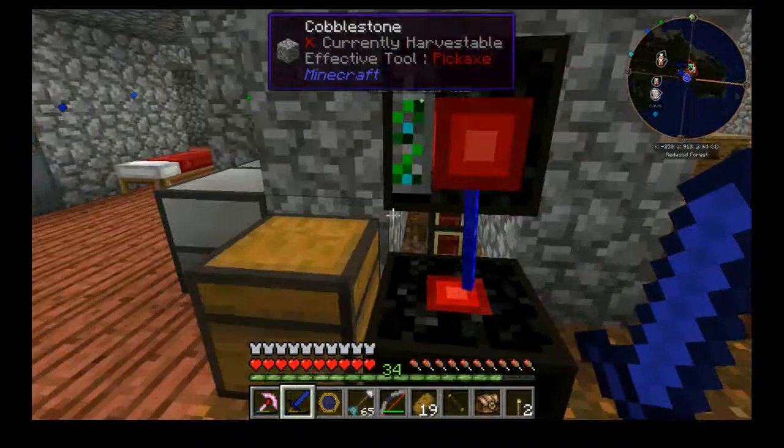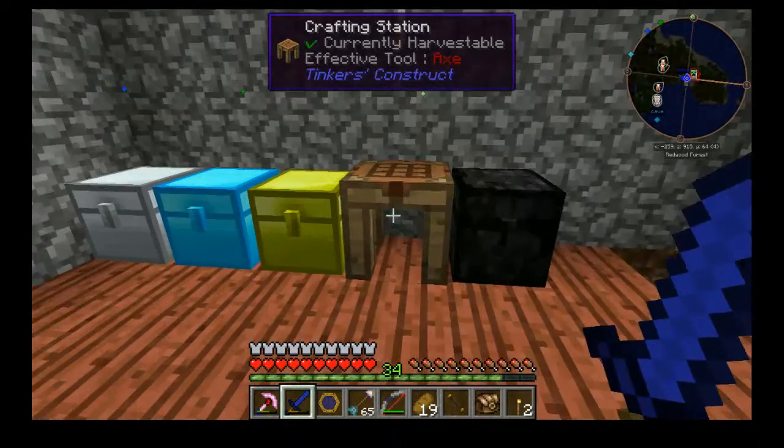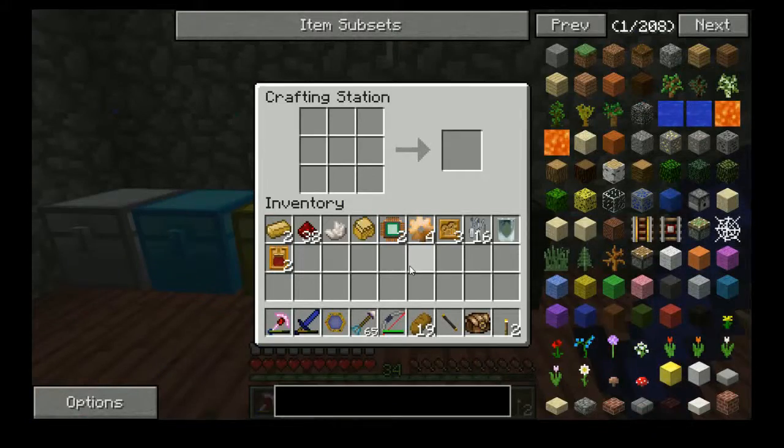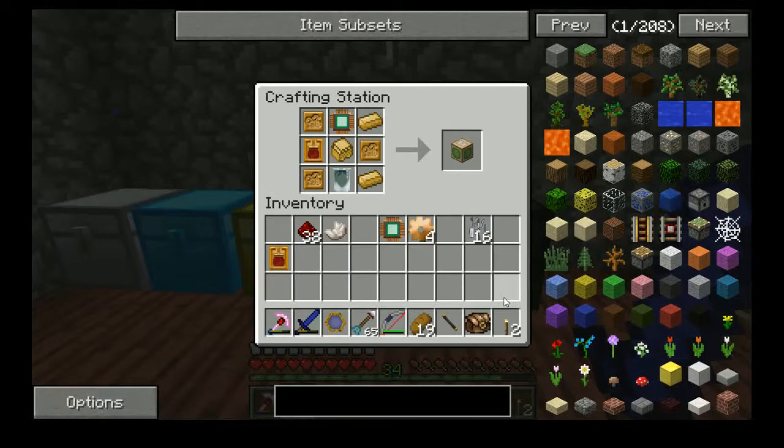I need those things for various purposes — in this case, I need them for what's called a Mutatron from Gentistry.